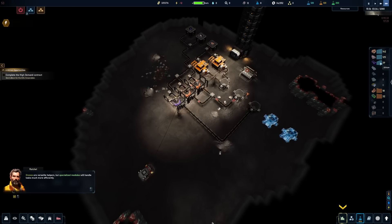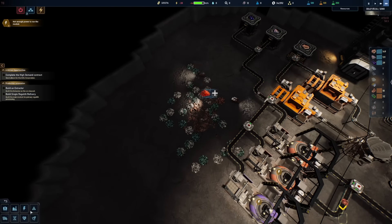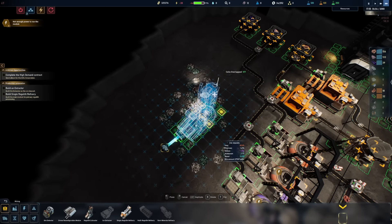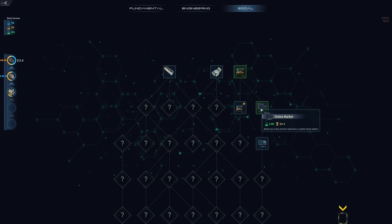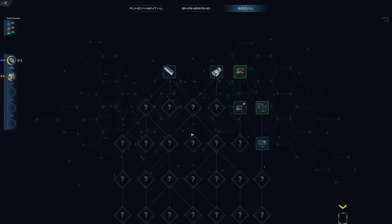I need drones out there right away — set a high priority area. We almost have enough silicon to complete the contract. The quest is telling me to build an extractor, and I do have the resources, so let's get that going right over here. The drones will get to work on that. We also completed a few more researches — we have the online market now, so we can actually buy things that we need. We have hundreds of thousands of money. And the rolling mill is done.